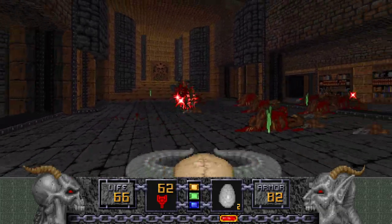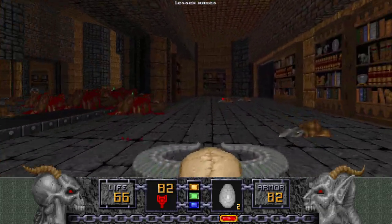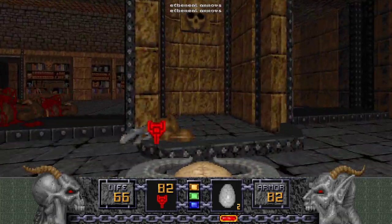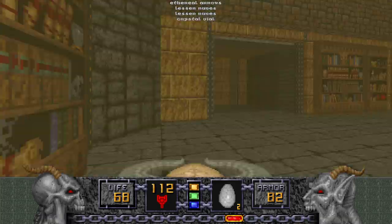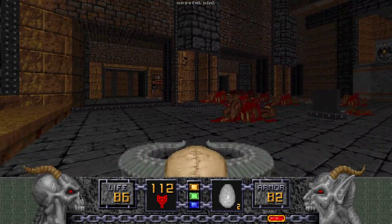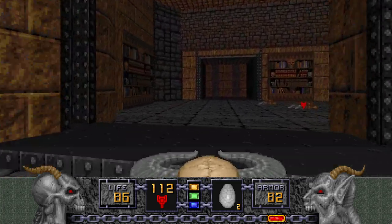We're using the Hell Staff too since it's got great spam ability. We got some Crossbow ammo out of the dead Were-Dragons — so that's perfect. And some Crystal Vials are here too. Alright, so this whole area is cleared out.